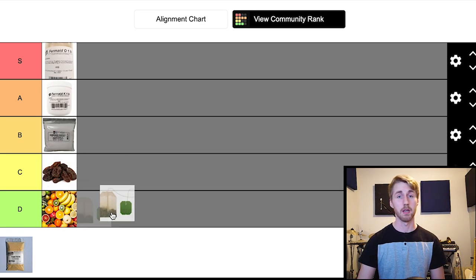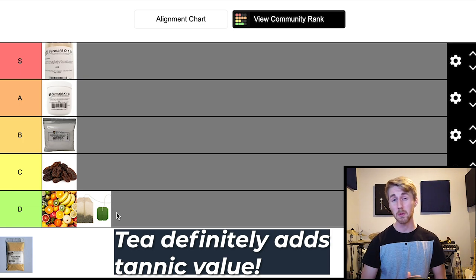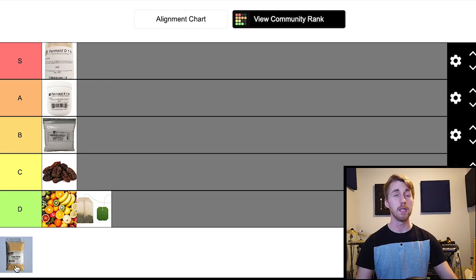Tea — I'll be honest. I don't think tea does anything for mead. I think there are some minerals or possible nutrient sources bound in tea, but you would have to use a lot of it to make tea a valuable nutrient for your yeast. So I would put that really low. I would not even consider it. I included it because I'd seen it in other places, but I would not use tea as a yeast nutrient.